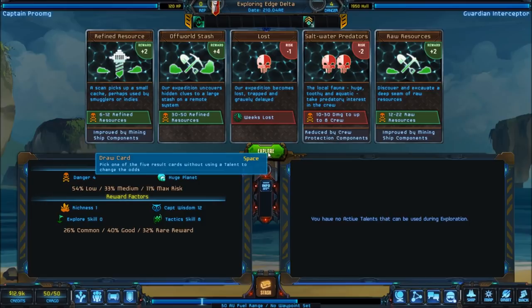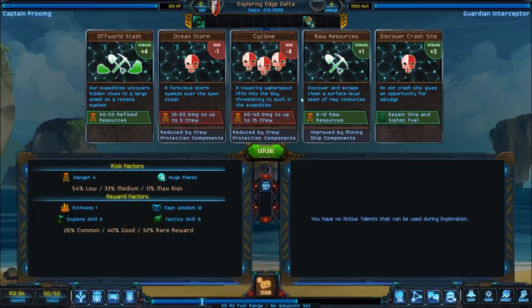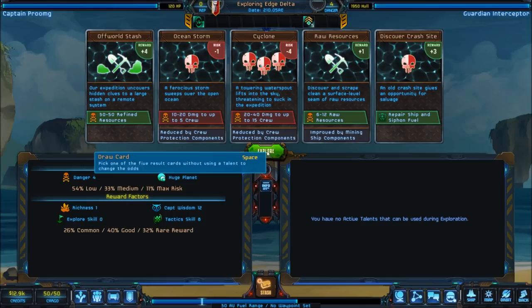It looks like we're going to be lucky — we got 12 to 22 raw resources. We discovered a deep seam of raw resources; multiple excavation sites allowed us to tap the load. We deposited 20 units of edible plants in a hidden stash on the surface of this world, and 10 crew gained a total of 60 experience points while exploring. It only took two days. We could repeat it and draw a new set of five cards. Let's try it again. We got three good and two bad it looks like. We're going to go with it and see what happens.